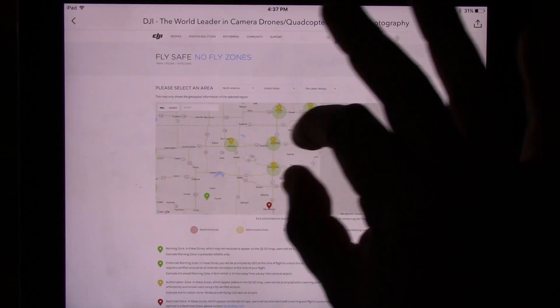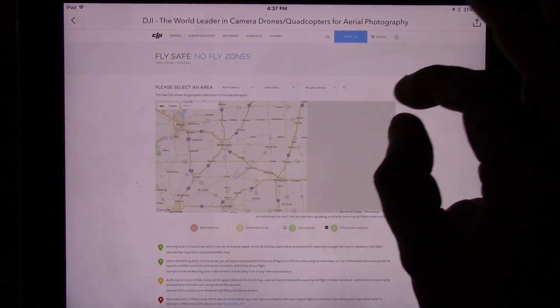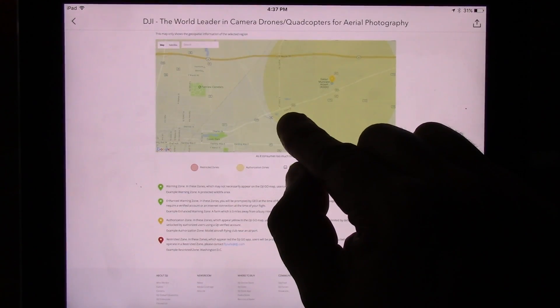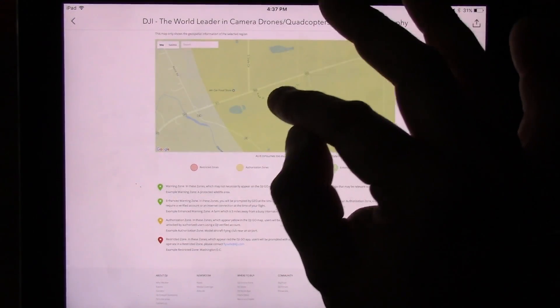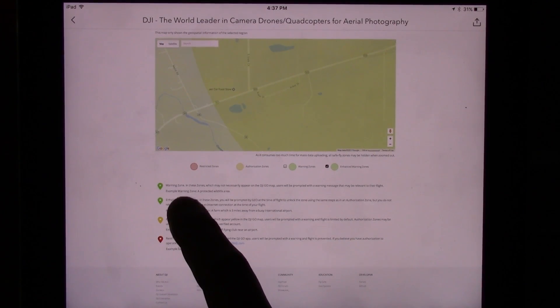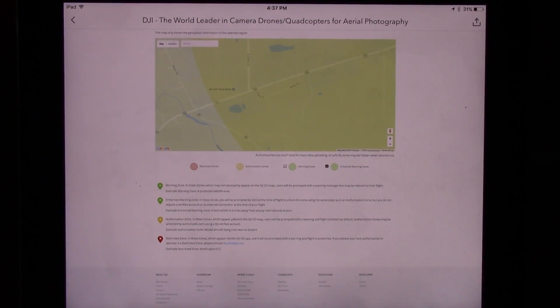After sweeping around for a while, this thing starts you off in the middle of the country basically. I can zoom all the way in and I am right here, right on the corner of what they consider to be either a warning zone or an enhanced warning zone — green — and an authorization zone. So I am like right there.